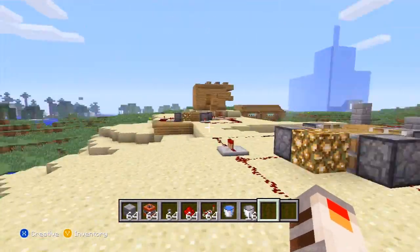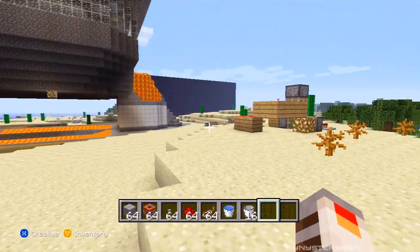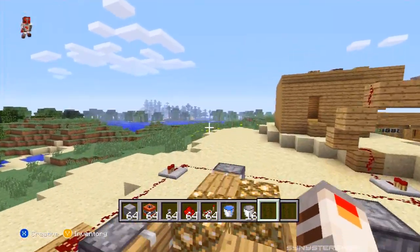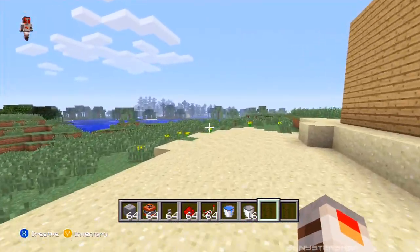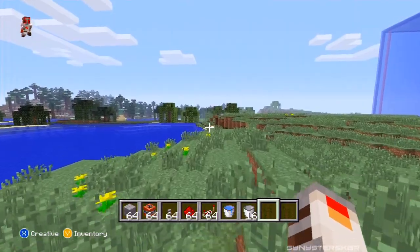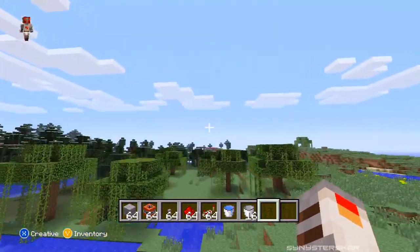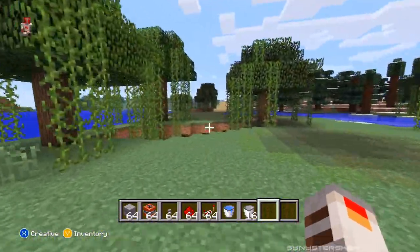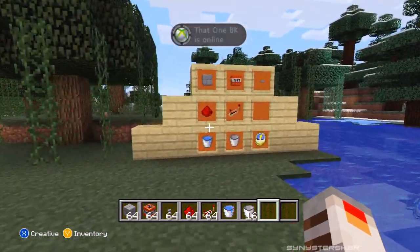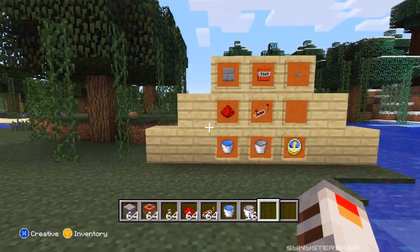Hey, what's going on guys, Sinister Skater here bringing you another episode of Let's Play Minecraft. Today I'm really excited to show you what I have to build, which is the TNT human launching cannon. I've been wanting to do this since like the fifth episode, but it didn't work in Xbox Minecraft because they updated it. This last title update — 9 or 10 — apparently re-figured it out, and the TNT launcher now works.